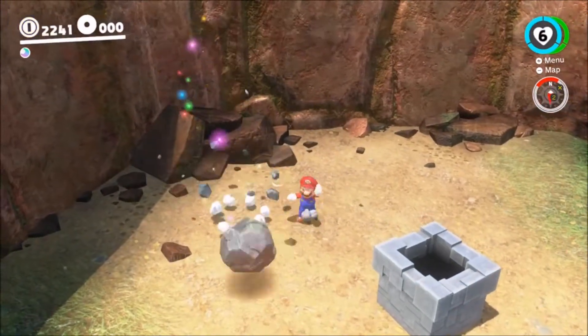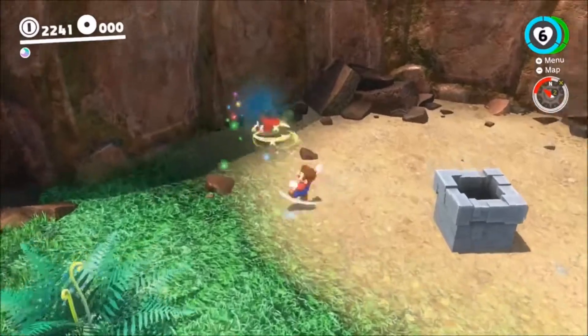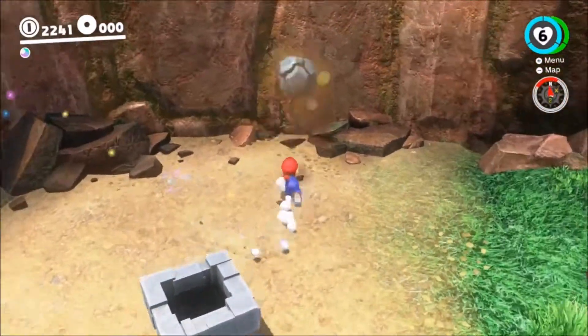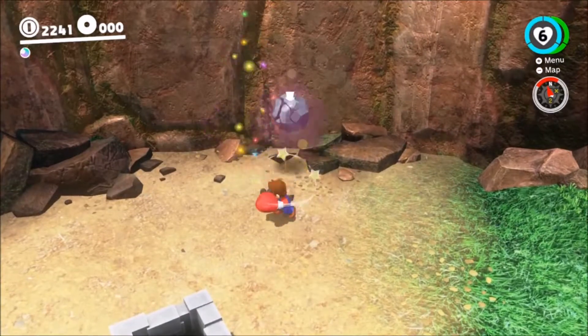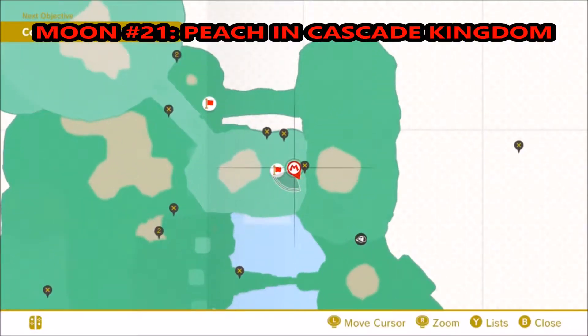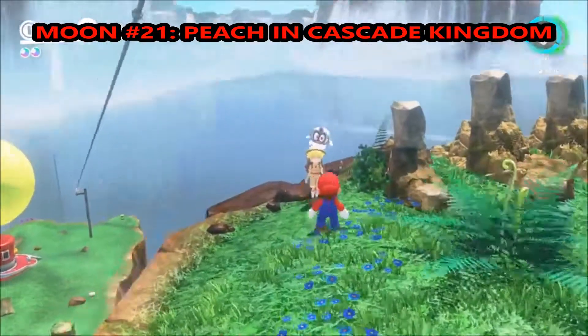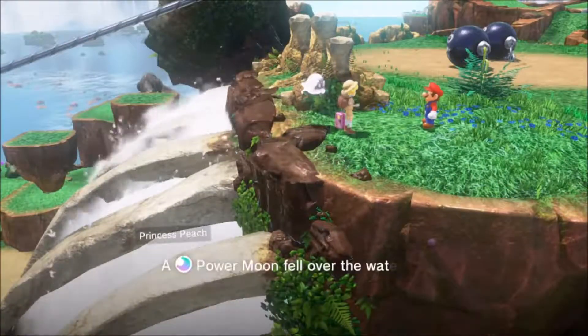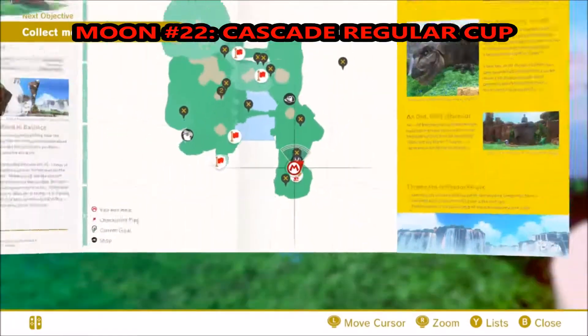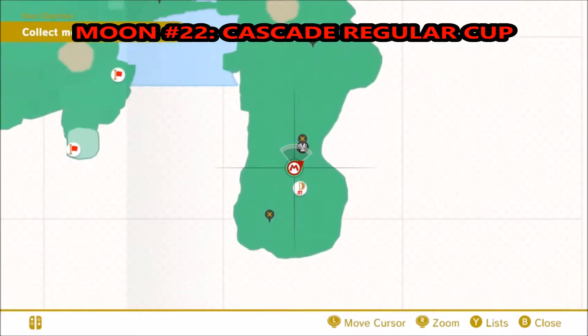Moon 20 is a rolling rock by the falls. Grab this moon rock where the old Odyssey was, kick it around a few times. If there's a better way to do this I would like to know — if you know a better way, tell me. Moon 21 and you've got to talk to Miss Independence Peach. She's been running around the country, and she'll give you one of those moon things.